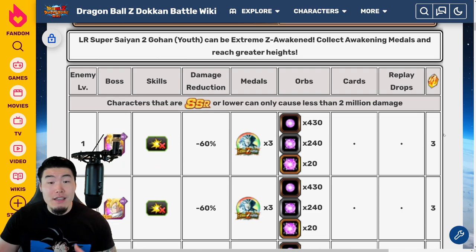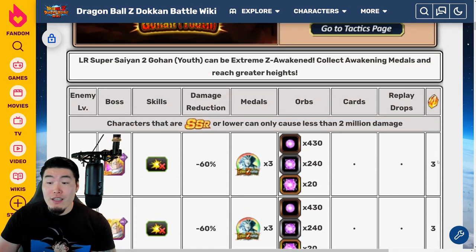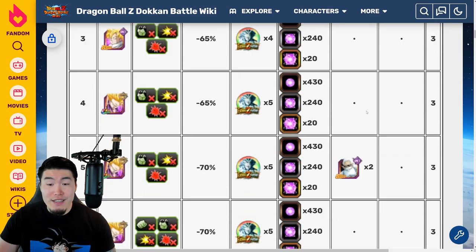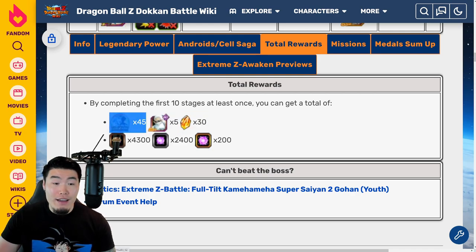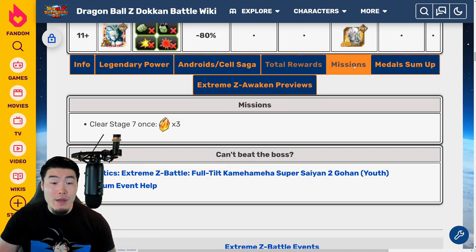Moving on to the actual stages, there are technically 999 levels, but the only ones you have to worry about for the Extreme Z Awakening are levels 1 to 10. For each level between 1 and 10, you get 3 Dragonstones per clear, some Extreme Z Awakening medals, and a bunch of INT Orbs. After you clear all 10 levels, you can expect 30 Dragonstones, 5 INT Grandkais, 45 Extreme Z Awakening medals for Gohan — which is everything you need — as well as enough INT Orbs to basically rainbow an INT unit. There's also 1 extra mission for 3 stones once you clear Stage 7, so 33 stones in total are up for grabs.